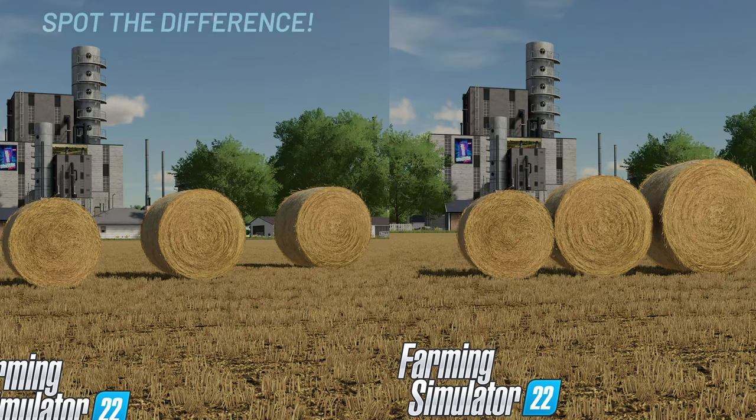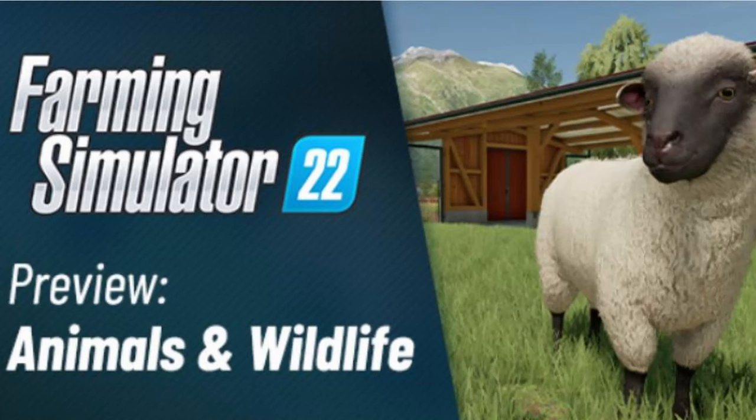To top off the recent events, we also got to see a screenshot that shows off three different size straw bales, but Giants still aren't talking too much about this yet. So let's dive into what we are actually talking about - the final piece of one of the puzzles of Farming Simulator 22: animals and wildlife, everything you need to know.